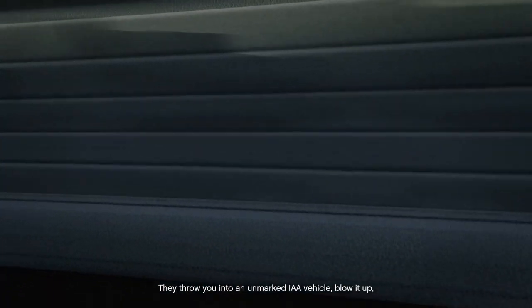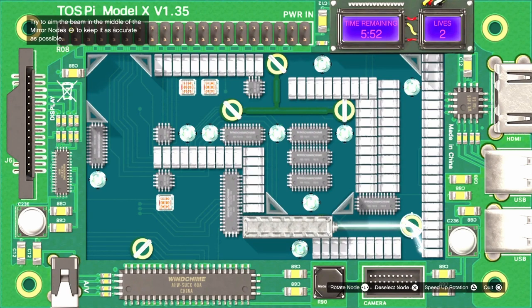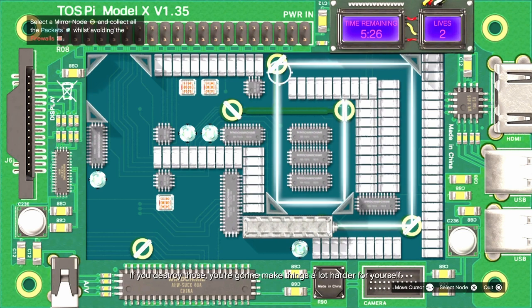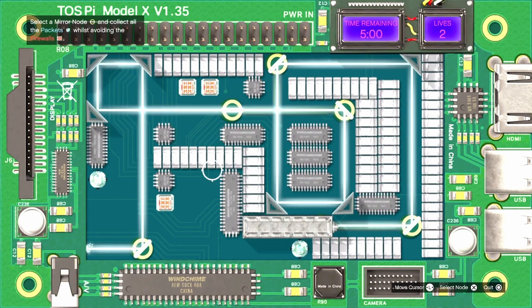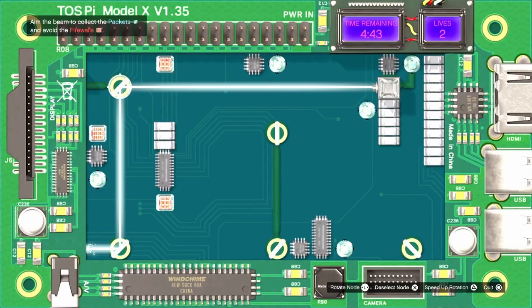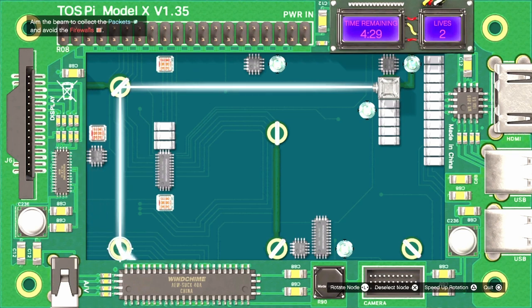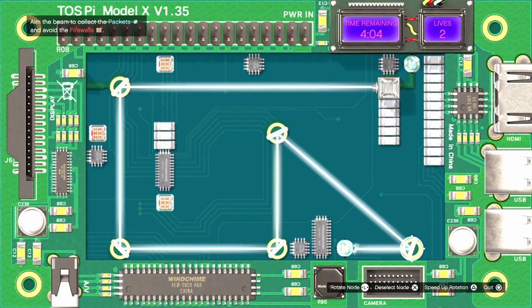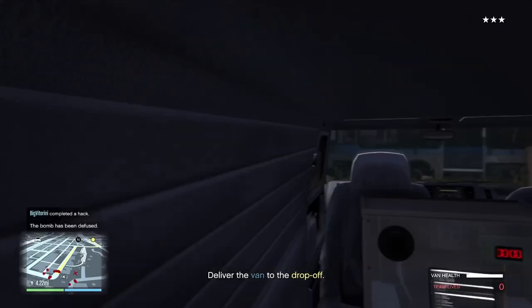You wake up in a van — you were kidnapped. From here you'll need to do two hacks. These are a new type: use the beam to destroy the blue targets but avoid the red ones. As you can see in the gameplay, move the beam carefully — avoid hitting the red ones and only hit the blue circles. Destroy all the blue ones without touching the red ones and both hacks are completed.